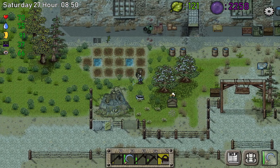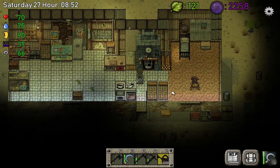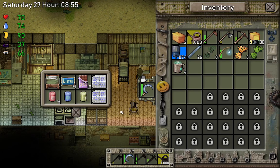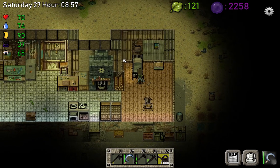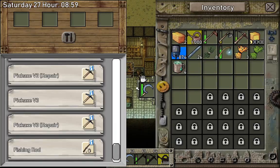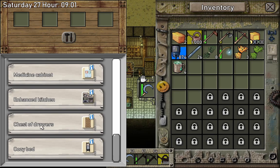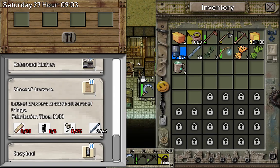Next we're going to build a chest of drawers so we can remove this little storage and put in a nice beautiful chest. I'm wondering if I can place it here, so let's try. First we need to build it — in the furniture menu, chest of drawers requires 20 planks, springs, some nails, and iron bars, which I already have prepared.